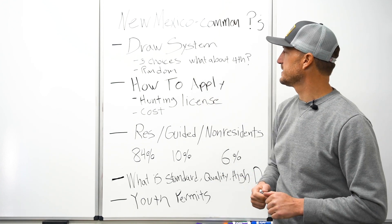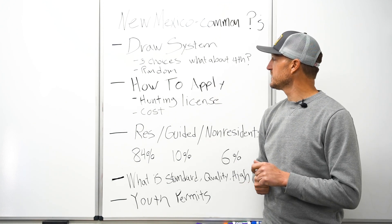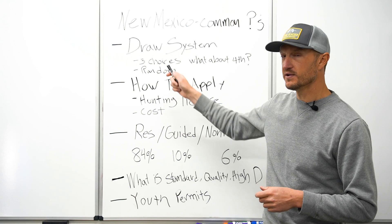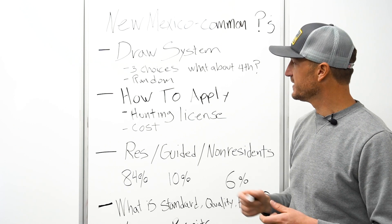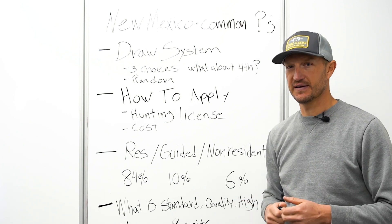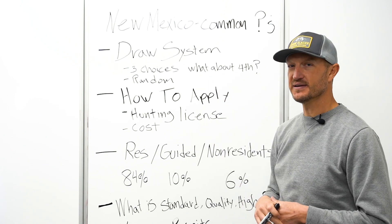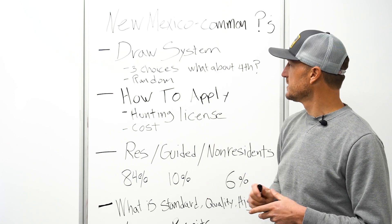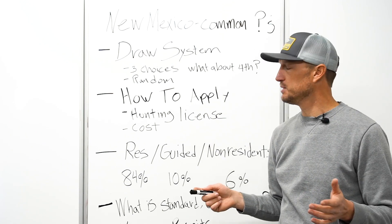You could ask about a fourth choice. You can include a fourth choice, but if you do, you have to be willing to accept any permit that is essentially left over after everyone's first through third choices are considered. They may allocate you a fourth choice permit — it could be a cow permit in some region of the state that you applied in, and it may not even be the unit or hunt you actually applied for. So typically we tell people: do not put a fourth choice unless you are willing to accept absolutely any permit.